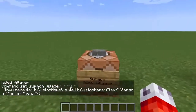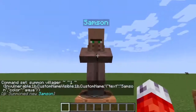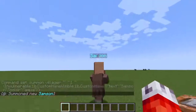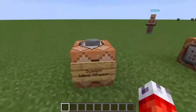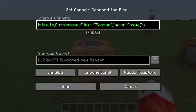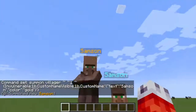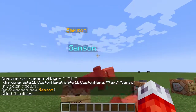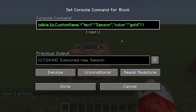We'll set the color to aqua. If I hit done and click the button, you can now see we have a villager named Samson with an aqua name color. He still won't trade anything yet, of course. If we wanted to go back and change this to another color - say gold - it would be as simple as editing it and resummoning. Now we have Samson as gold. And that is everything about names.